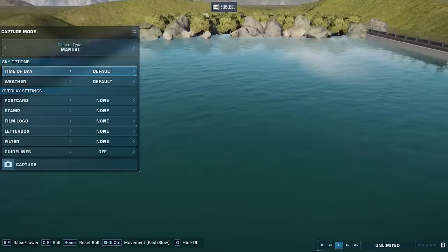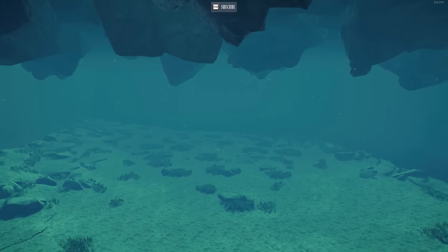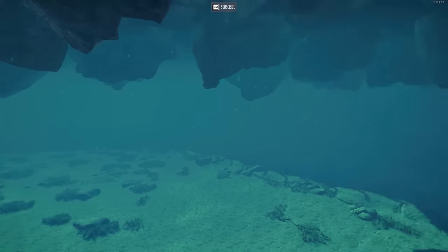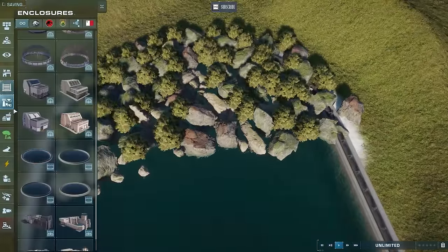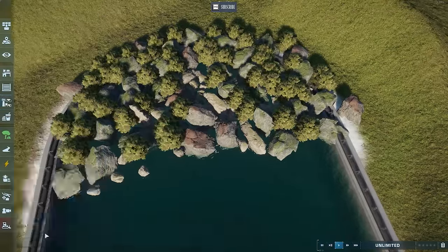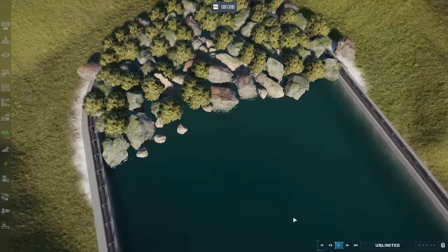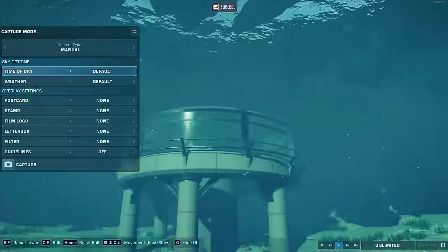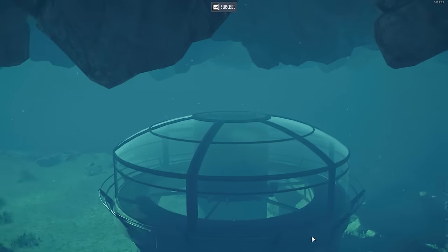From the top it doesn't look too bad, but this is more of a from-below effect. That looks pretty spooky — just imagine your marine reptiles swimming around in here. You can also grab the underwater viewing dome and still place that under here with no issue whatsoever. That's pretty neat, right?